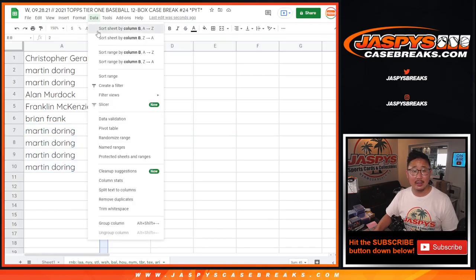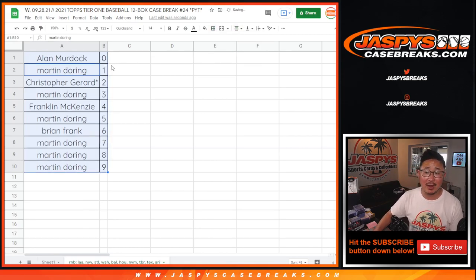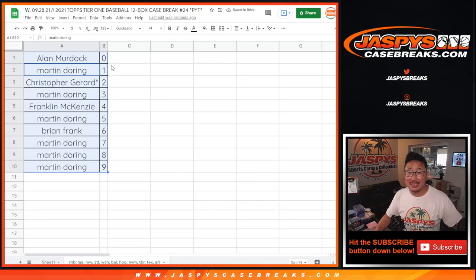Let's order these numerically. If you're watching live, we just have to do one more random number block randomizer, and that gets us into breaks. So on that full case, Tier 1 baseball — JaspiesCaseBreaks.com, go and get it. I'll see you next time for that break. Bye-bye.